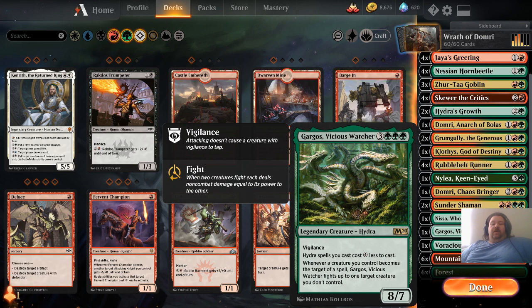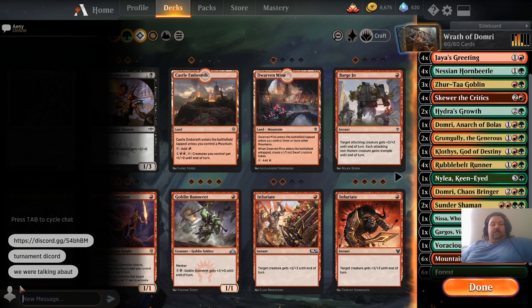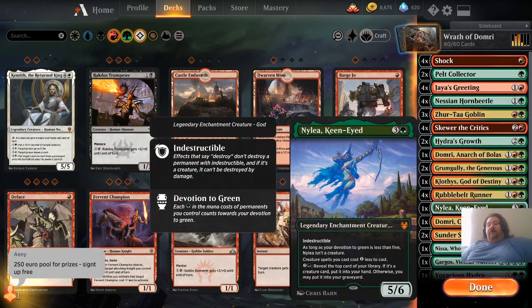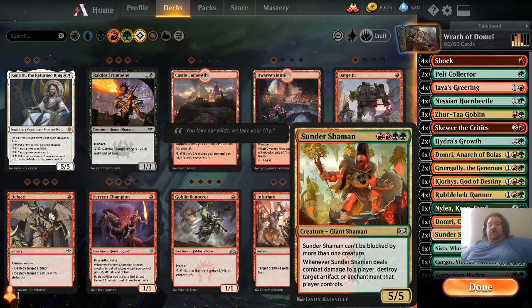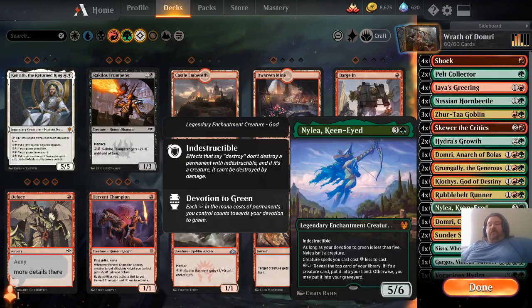Hydra spells I cast cost four less to cast. And whenever a creature I control becomes the target of a spell, Gargos the Vicious Watcher fights up to one target creature you don't control. I only use one Nylea the Keen-Eyed. I use one Nissa who shakes the world. And I use one of each of the Domris.